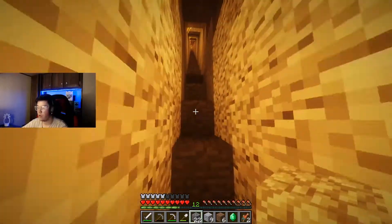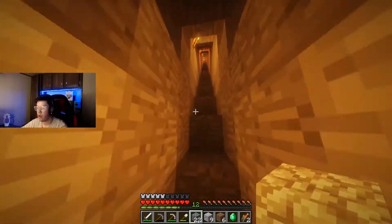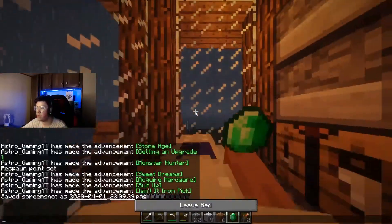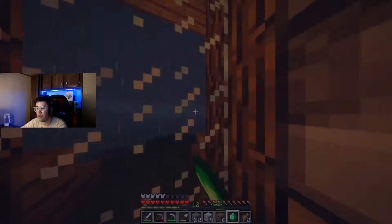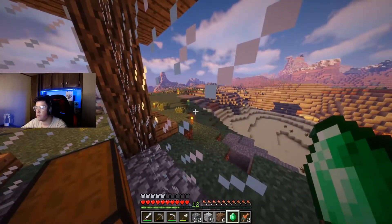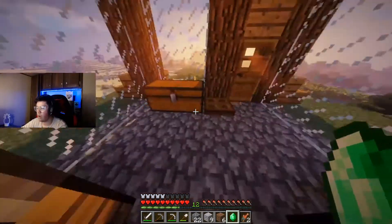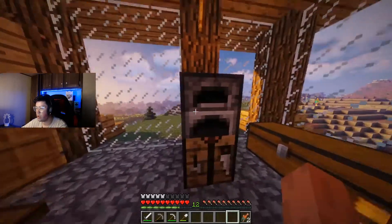Hit level 11. Ran out of torches unfortunately, but I think we're alright. Got an emerald, which is sweet. It actually really looks like it's raining — let's sleep. Sleep with the emerald, see if that clears up everything. Makes it day but it's still raining. Oh, it stops. Isn't that so nice that we just have this view right here? We got some more resources here that we can also smelt up.